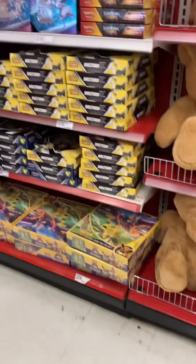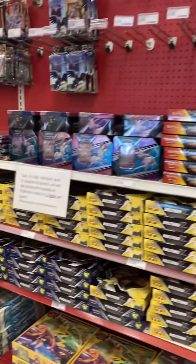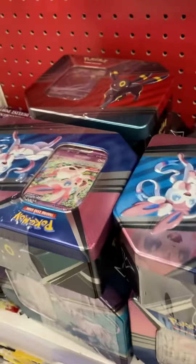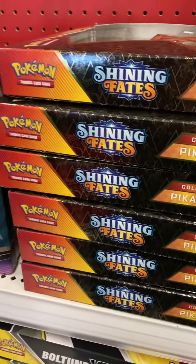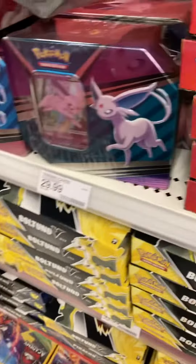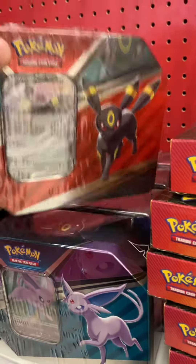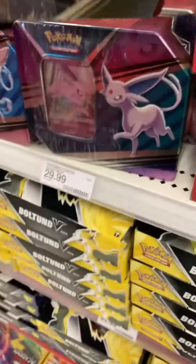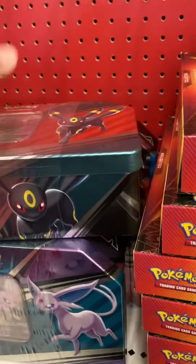So here we go, I'm not looking for anything specific. They got the new tins — I see Umbreon on there. Oh, there goes Umbreon one in the back, they got another Umbreon one right here as well. This is not the Umbreon V that isn't involved; this guy is actually a promo card that's featured in this tin.